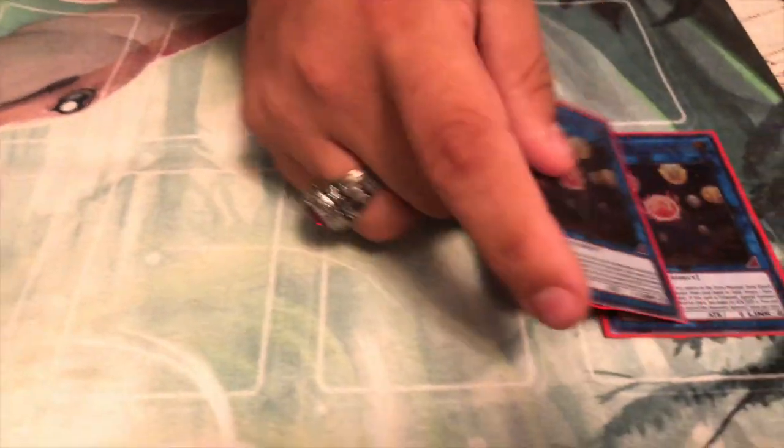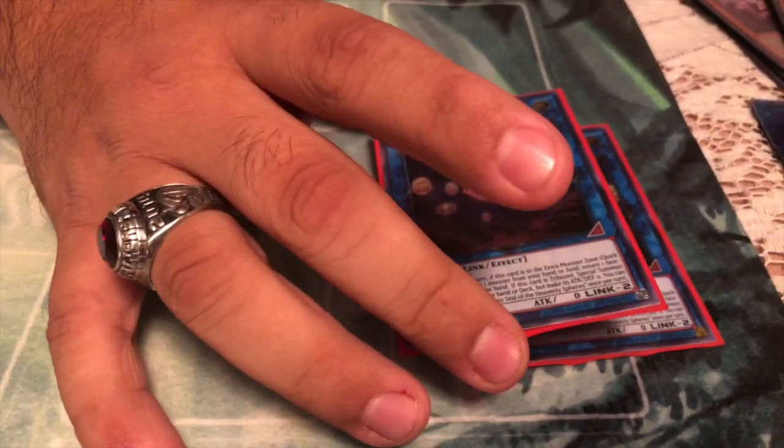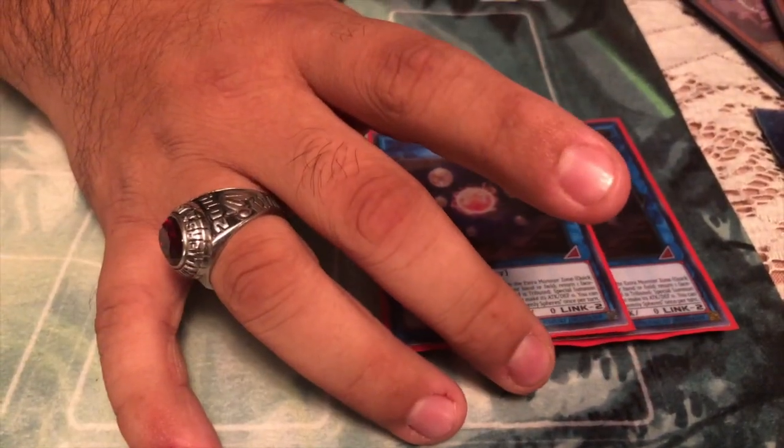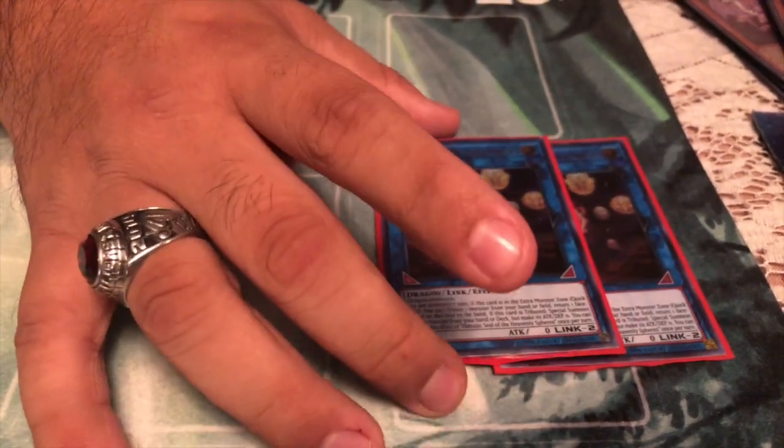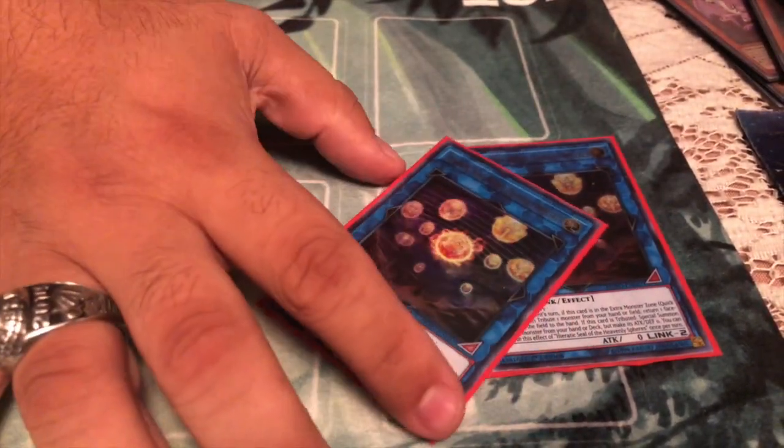Onto the extra deck. Two Hieratic Sun Dragon Overlord of Heliopolis. This will at times help you with, like my rocket deck profile mentions, a lot of problematic monsters — non-targeting spinning. On top of bringing back Nurse just to fill your field back up again on your opponent's turn.